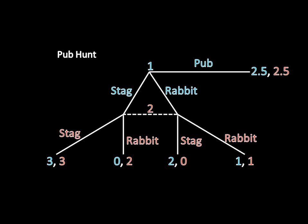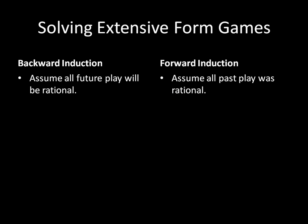Getting to this idea of forward induction: when we're solving extensive form games, usually we're using backward induction, where we assume that all future play will be rational, so we start at the bottom of the game and work our way up. But when we're doing forward induction, we're turning that on its head. Instead of only assuming that all future play will be rational, we'll also assume that all past play was rational. That doesn't seem like too crazy an assumption to make — and it won't be in the case of the Pub Hunt, I don't think. But when we start looking at more complicated examples, such as a version of Battle of the Sexes or a version of Chicken, we'll start getting some crazier outcomes despite the fact that we're predicating it on a seemingly reasonable assumption.